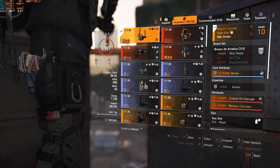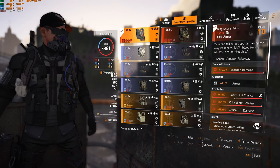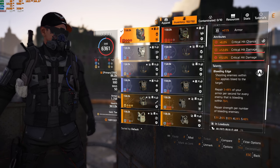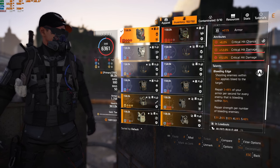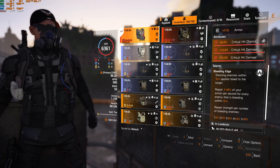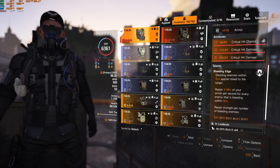The holster is the Picarus holster — skill haste, which doesn't really play much into the build, but it's best in slot with all the main attributes: armor, crit damage, weapon damage. The best part is the Ridgeway's Pride chest piece with weapon damage, crit chance, and crit damage. The talent is Bleeding Edge: shooting enemies within 15 meters applies a bleed and repairs 3-4% of your armor per second for every bleeding enemy within 15 meters. The repair scales — 1 enemy: 3%, 2: 6%, 3: 12%, 4: 24%, and with five bleeding enemies in proximity you're getting 48% armor regen.